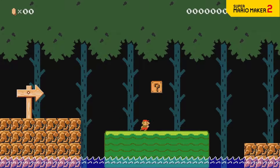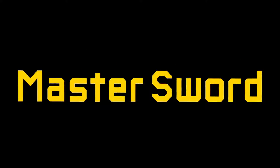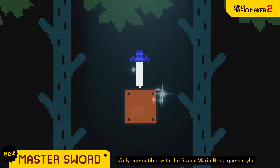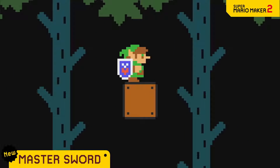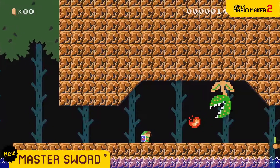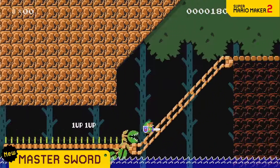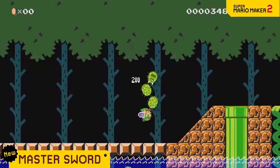It's dangerous to go alone — introducing the Master Sword Power-Up! This familiar item is from the Legend of Zelda series. Mario transforms into Link, and this new look isn't just for show. Attack with your sword, guard with the shield, dash attack, and down thrust — you can take advantage of Link's classic moveset.